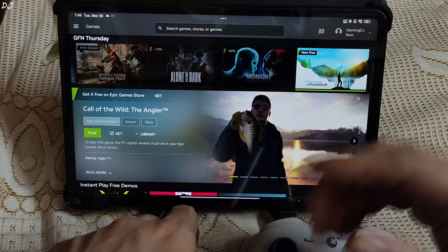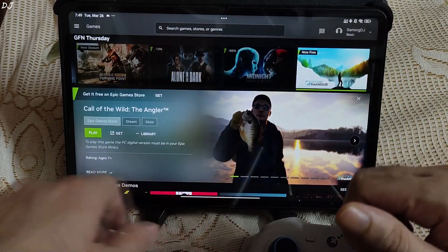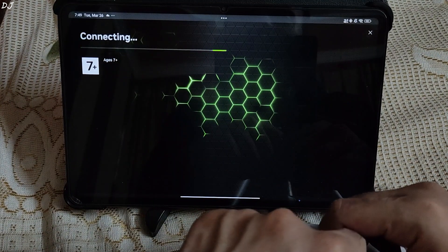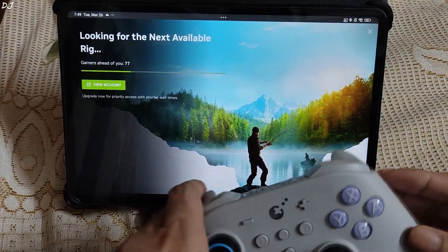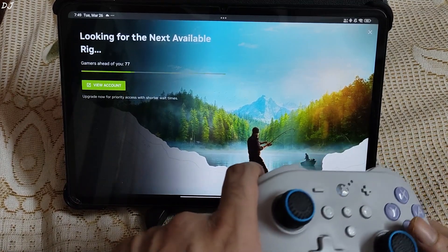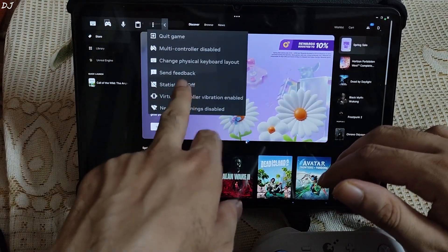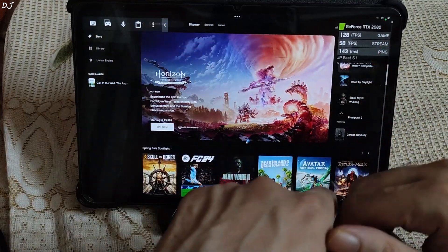This game comes from the creators of The Hunter: Call of the Wild, and it features an open world fishing experience — yes, you heard it right. I have connected my GuliKit KK3 Max gamepad to the tab via Bluetooth. The game should start soon. I'll sign in to my Epic Games account. I'll enable the performance metrics — tap on statistics. This server has an RTX 2080 GPU.